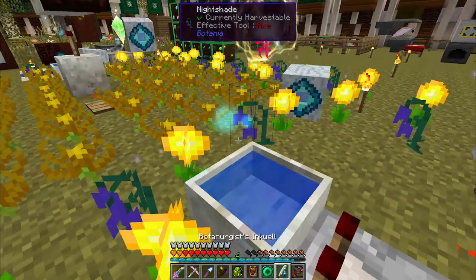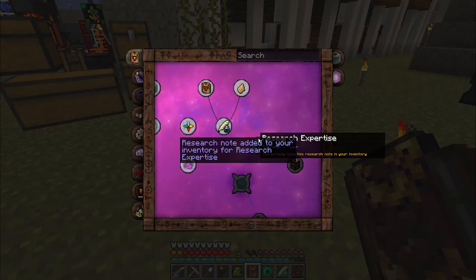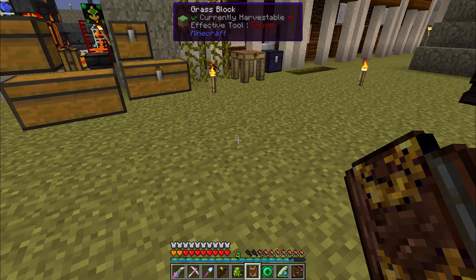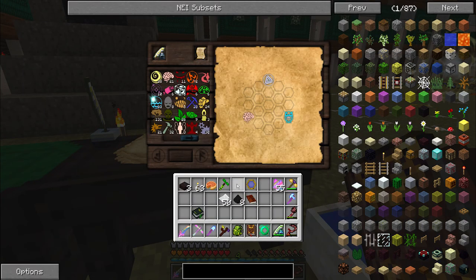Let's pick that up — it's actually full already. Excellent. Now we can use that to get the Research Expertise note. A research note has been added to your inventory for Research Expertise — 'Knowledge is Power.' To actually do the research you're going to place the research note into your research table.